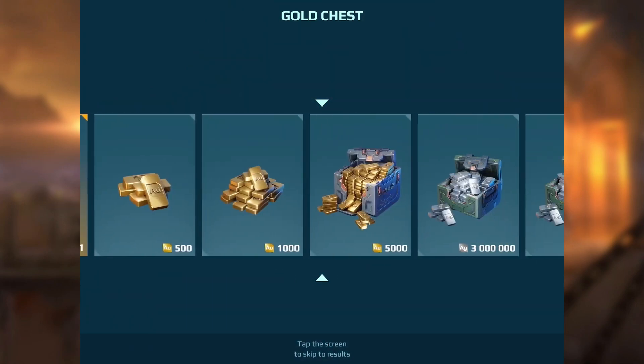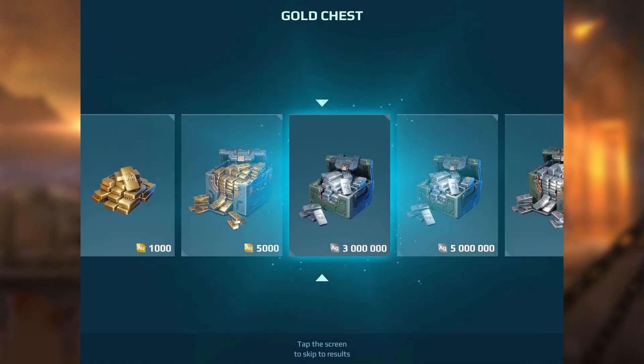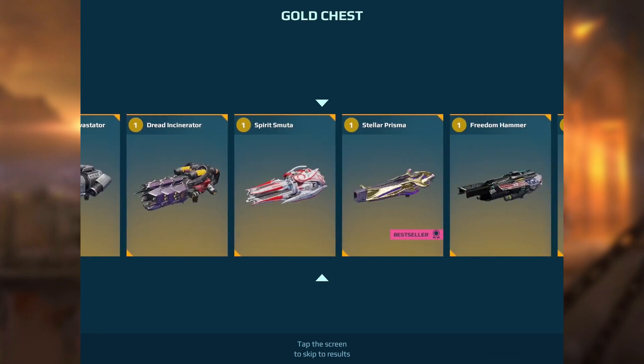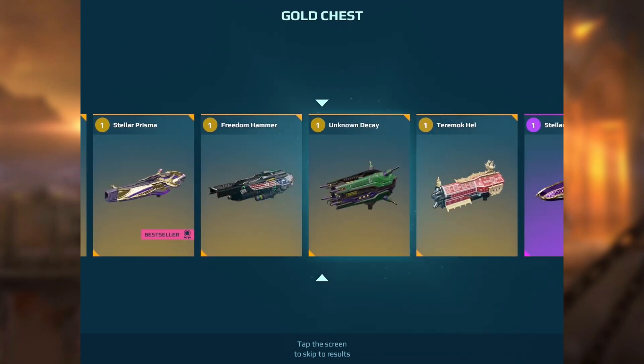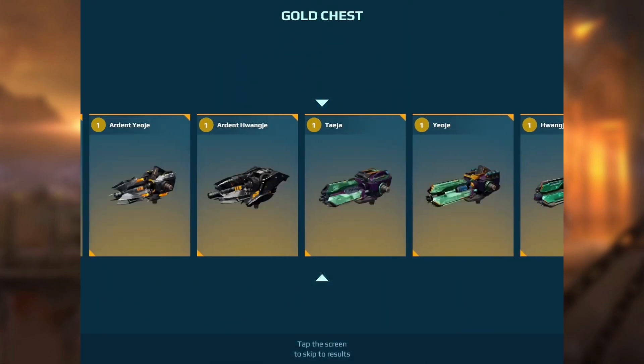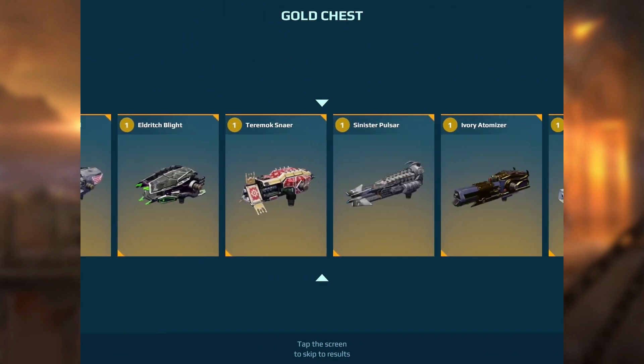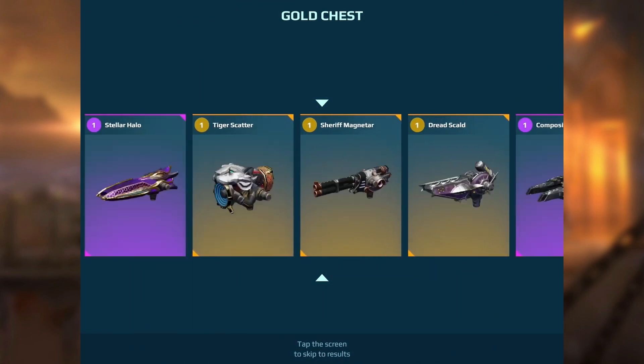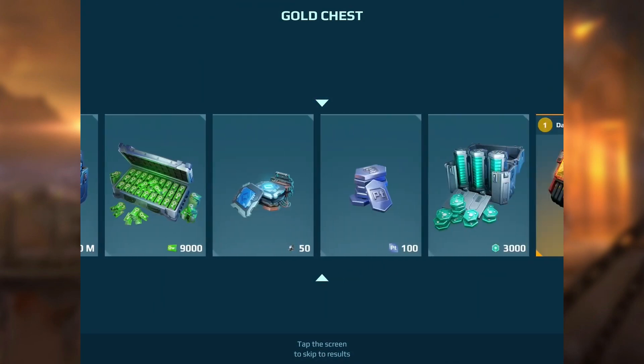Let's see what we get this time, hopefully it's a weapon. No — I thought we were in for the gold there. Silver — not great. Unknown Decay, second one of those — perfect. Hopefully I can get a Seraph. Next one looks like it's going to be Freedom Scady — great, don't know what I'm going to do with that yet, maybe on the Fafnia or one of them.